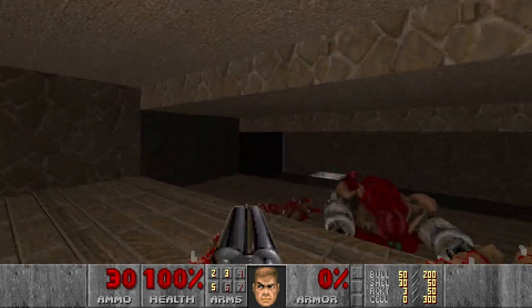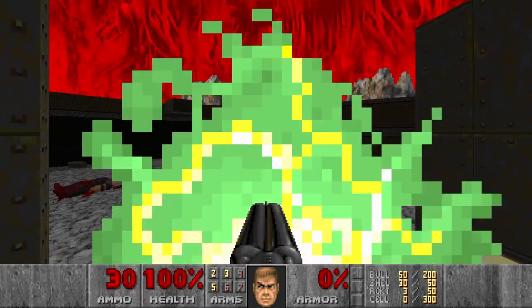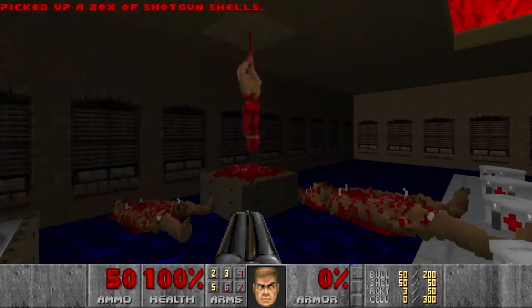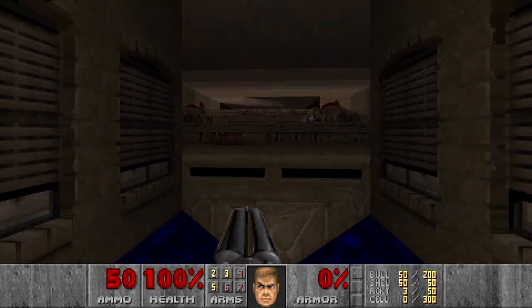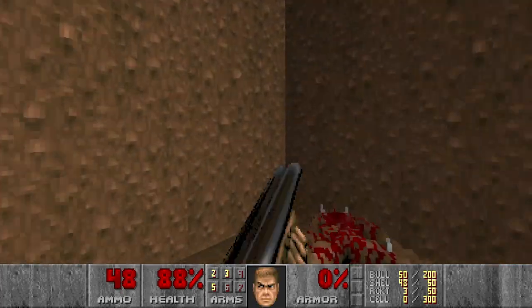Actually let's go back first to grab the shells — I think over here. Then we go here and kill the Imps and the Pain Elementals in this room.